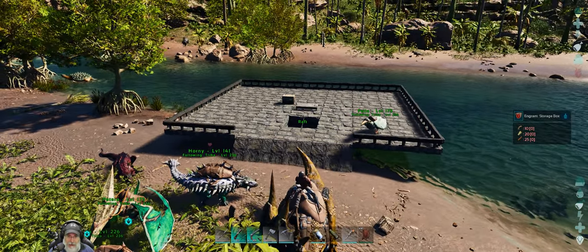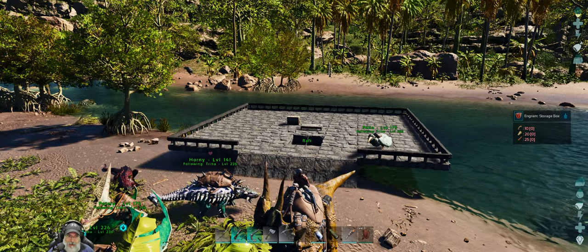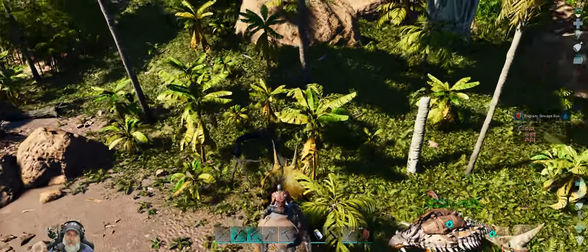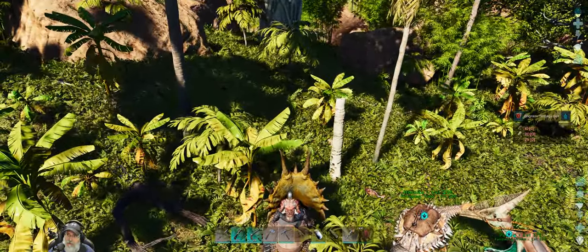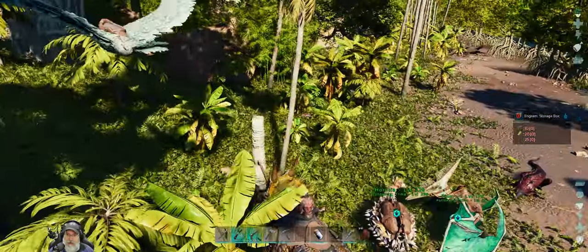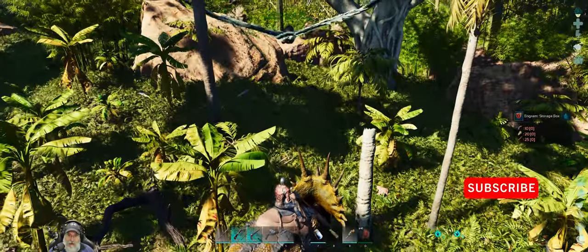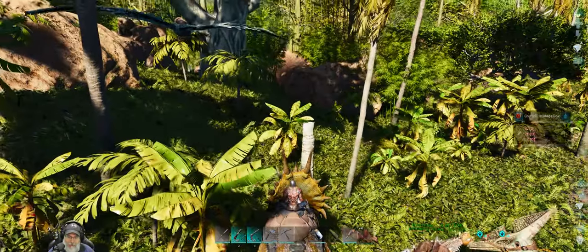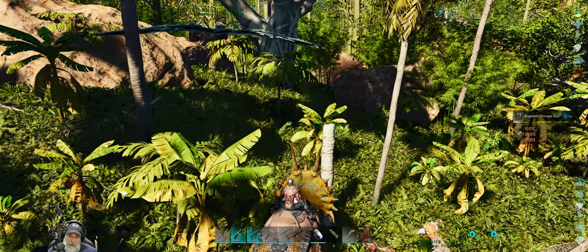I'm leaving the bed and a chest with a little bit of extra metal on the raft for now — we can come back for it later — because we are very heavy as it is. The plan is to go right up through the toolies here and get over to the other side to the Redwoods.